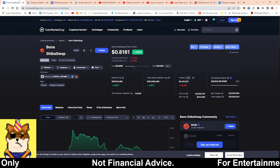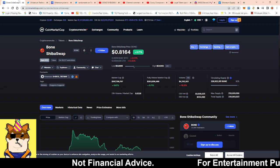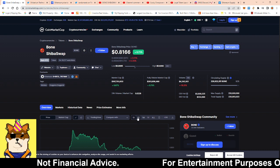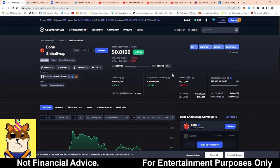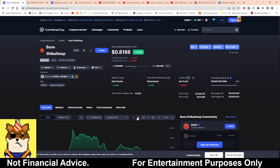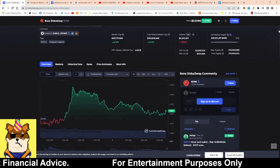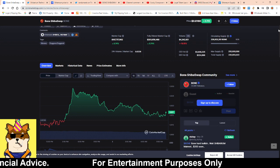Taking a quick look at BONE — love to hear your thoughts and opinions about BONE Shiba Swap token. In the last 24 hours, the price action of BONE is pretty tight. Low of the day: 80 cents, high of the day: 82 cents. So the range of BONE is not really doing anything. I really want to see either some further fade or a pop, because it's not really picking a direction.